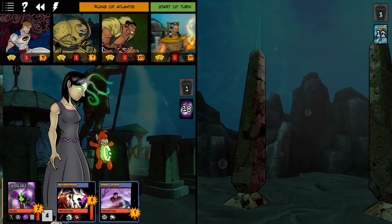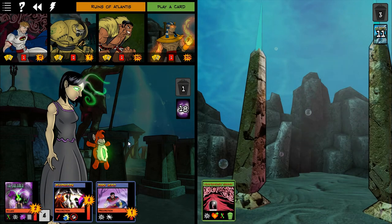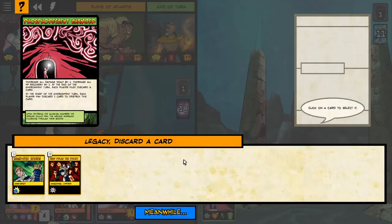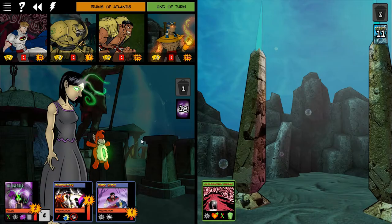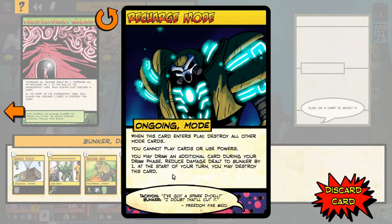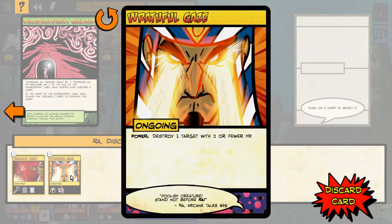That wrathful gaze is kind of good because it can kill anyone with one or two health remaining. Does the dreamer herself count in that? Yeah, but I choose who it is, so I don't have to target her. It's very targeted — just one target.